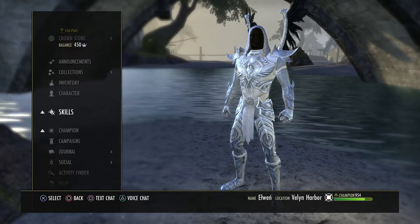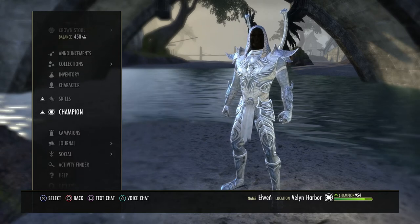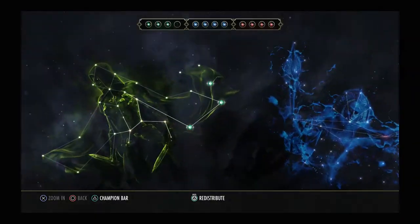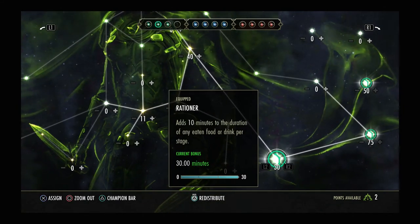There's also a new passive — a perk — within the skill tree itself with the champion points over here in the green craft tree, down at the bottom, and that is called Rationer. Rationer adds 10 minutes to the duration of eating food or drink per stage, giving you a total of 30 minutes.